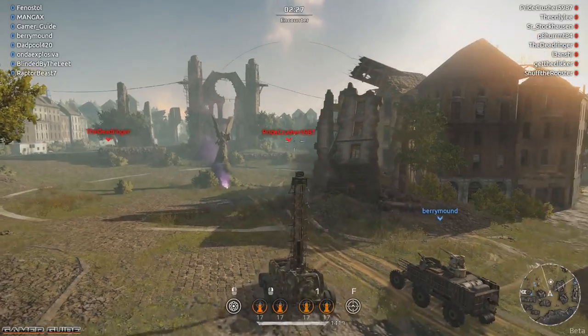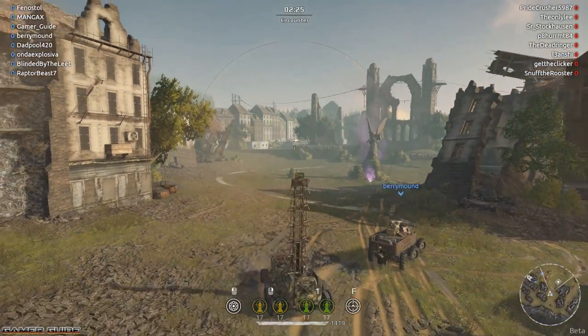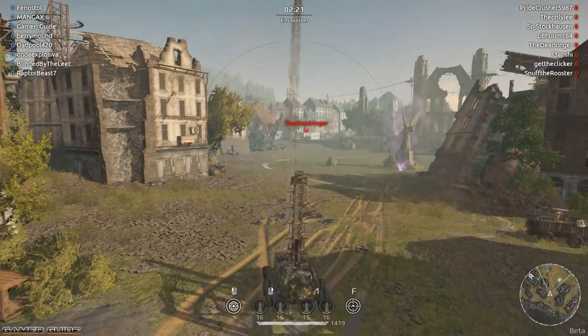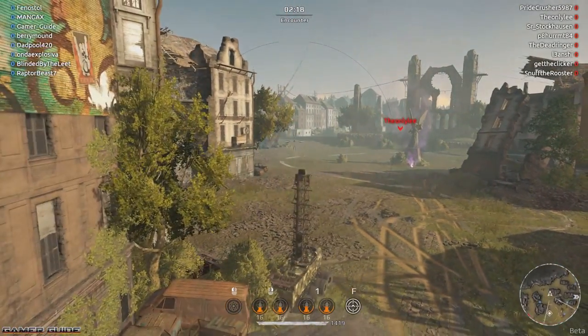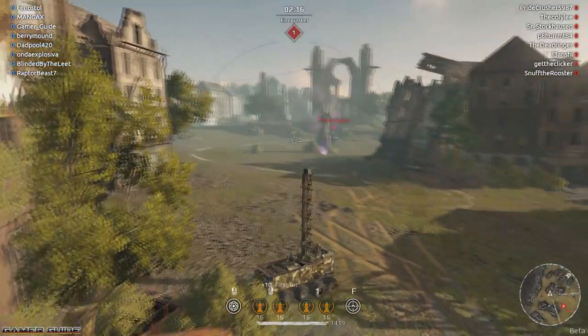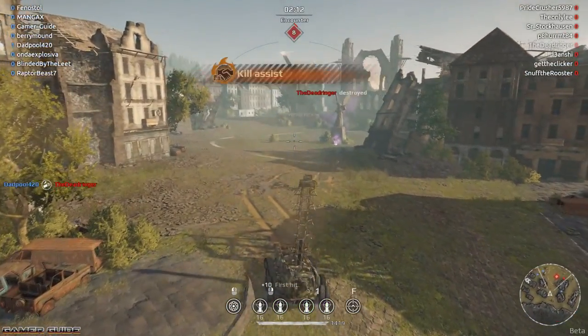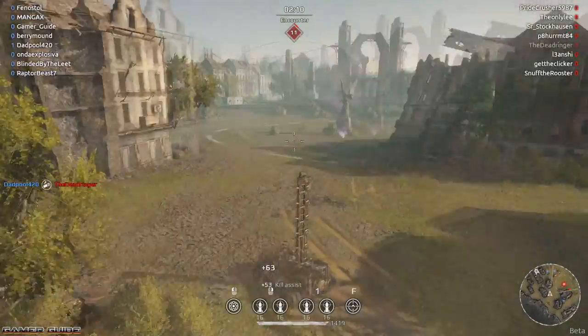Alright, launching a couple missiles over there — I don't think we hit anybody, I think that just hit the church on the other side. Let's see if the dead ringer can get dead a little bit. Nice. Almost 900 damage there, pretty close to it. That was not a bad shot to start with.